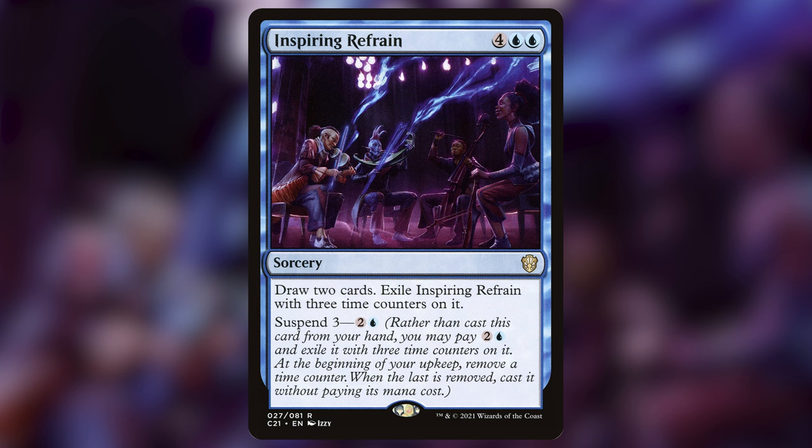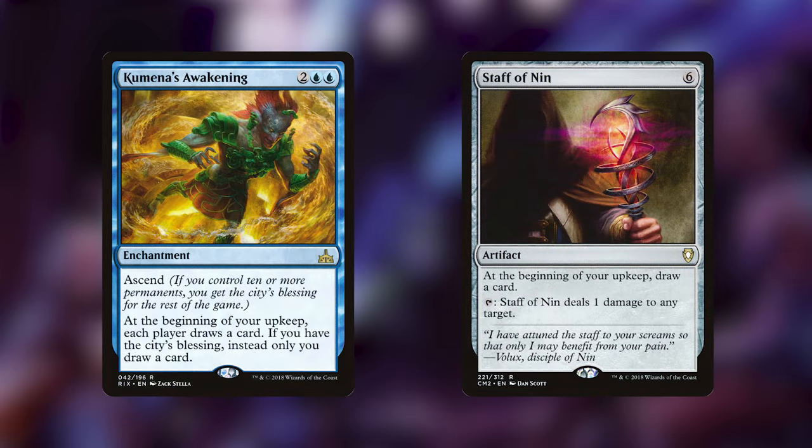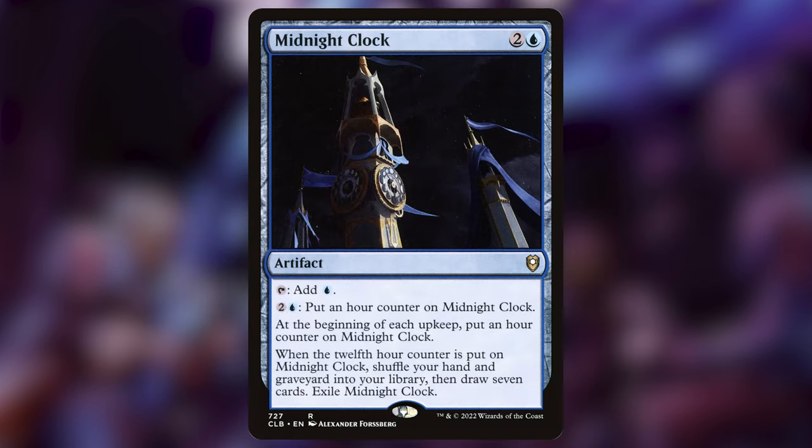We've got a couple of really strong draw synergies that rely on those extra upkeep triggers to be good. First we have Inspiring Refrain that's going to let us draw two cards every three turns, unless we have the Doctor and Clara out which makes it every turn. The way those suspend triggers work is that every upkeep you remove one counter, and then you can cast the spell if they've all been removed. So anything with suspend two or three gets out really quickly with the Ninth Doctor and Clara out. Similarly, Wheel of Fate only has to wait two turns to go off rather than four. Kimena's Awakening and Staff of Nin are going to draw us a ton of cards at the upkeep if they're triggering multiple times, and Midnight Clock normally takes 12 turns to go off but it's going to trigger much faster — on an average of two turn cycles.